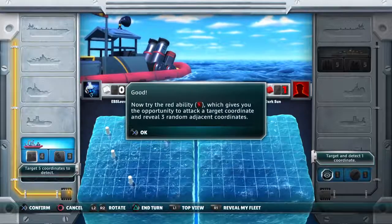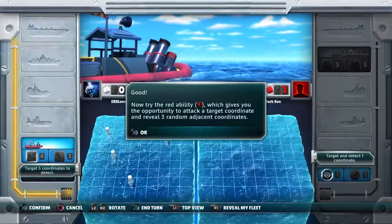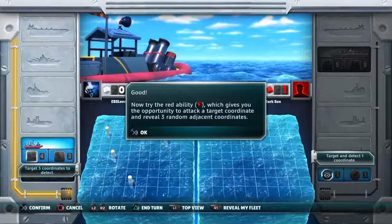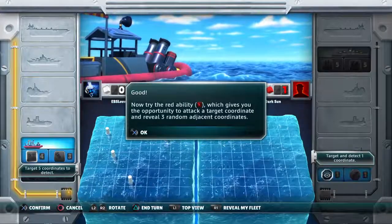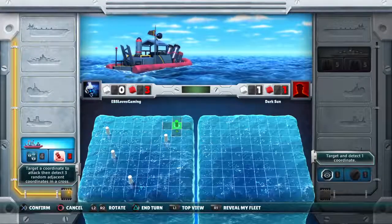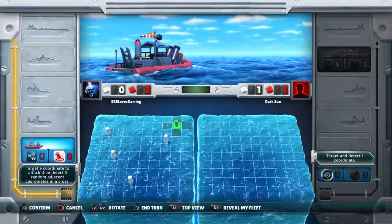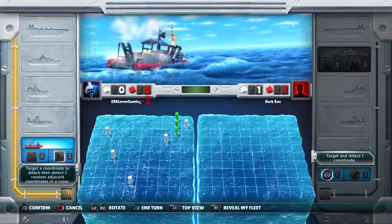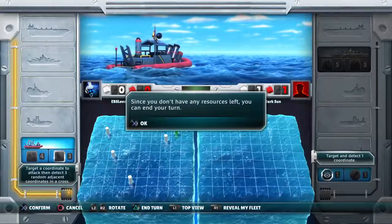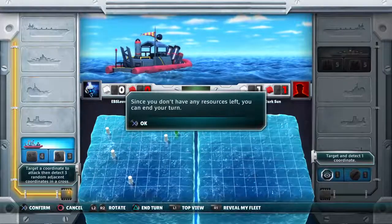Now try the red ability, which gives you the opportunity to attack a target coordinate and reveal three random adjacent coordinates. Since you don't have any resources left, you can end your turn.